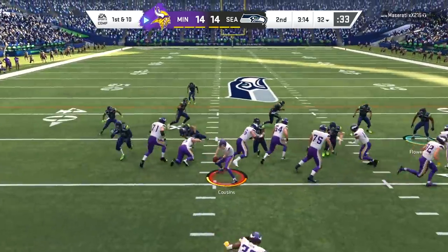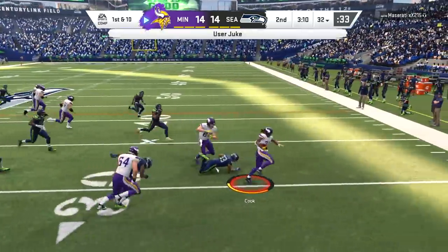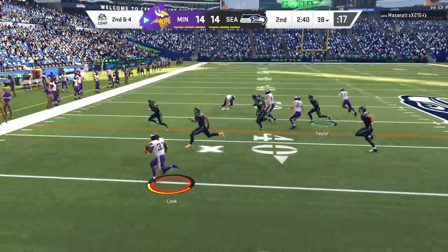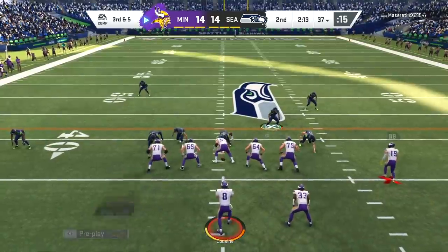They do have obviously Harrison Smith, but unfortunately we used Harrison and blew a coverage on that tight end route. I didn't think he would have the time to throw that ball when we sent the blitz, but the Seahawks offensive line did their job and because of that we give up the long touchdown and the game is tied right back up right before the two-minute warning.